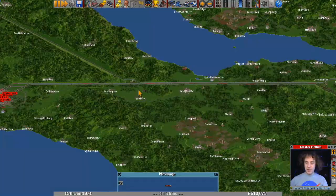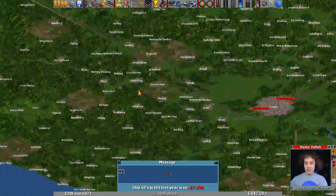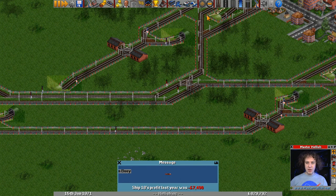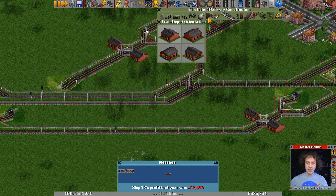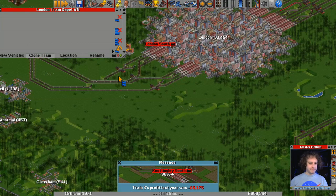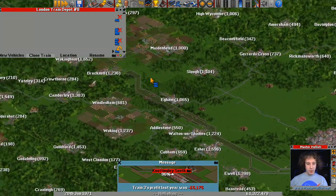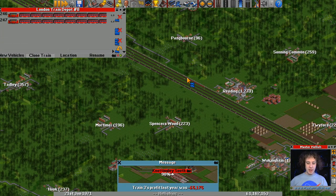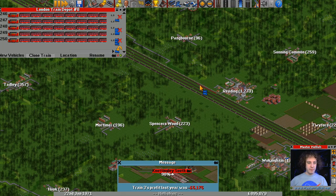Let's get some more trains on this line — it looks like we've got quite a few snaking backwards and forwards. We haven't actually got a depot where we can add trains at the London end, so we're just going to pop one in there temporarily. Then we'll clone pretty much any train coming down here and we'll have a fleet of six.